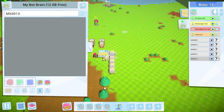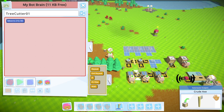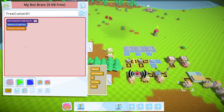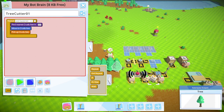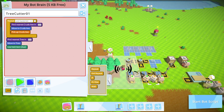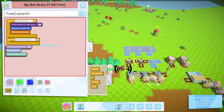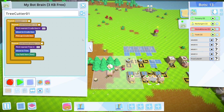Let's set up the tree cutter — we might have multiple of these, so we'll call this one 'Tree Cutter 01'. I want it to pick up an axe until its hands are full, then chop down a tree until its hands are empty, meaning the axe is broken, and do that forever. Let's save that code. We'll expand the working area before activating it.